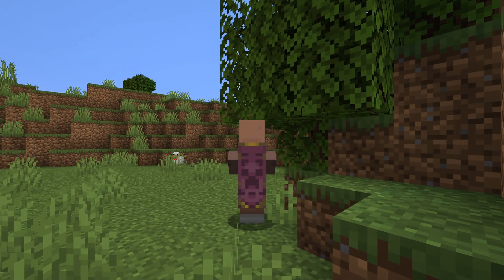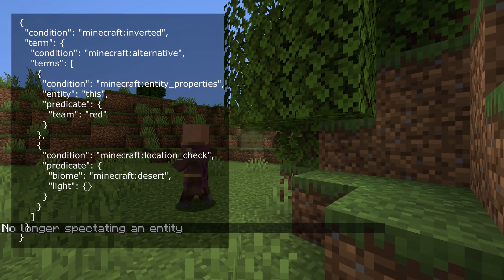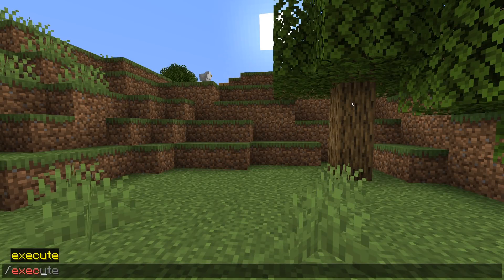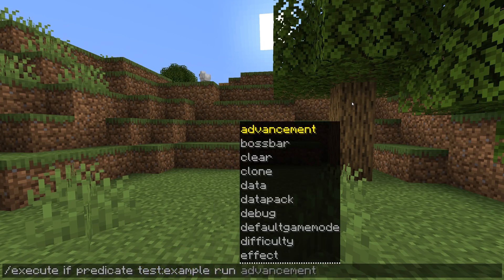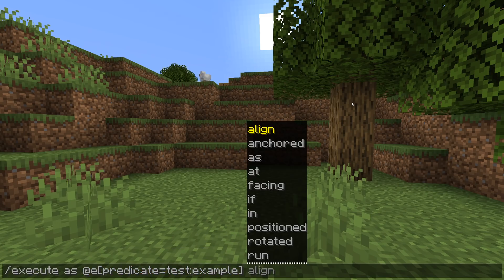There's a new folder in data packs where you can put custom predicates. The folder name is predicates, and the predicate there matches what you would normally put in a loot table. You can now do execute if predicate, which refers to one of those predicates, so you can check if a predicate is true and only in that case keep running the command. There's also a new selector argument — predicate equals — that lets you select only entities or players with that predicate being true.